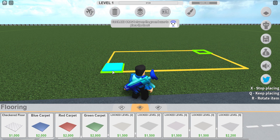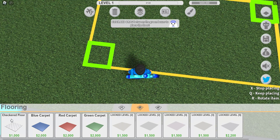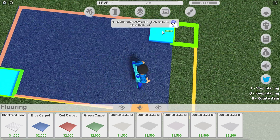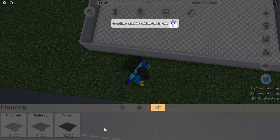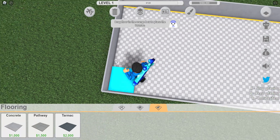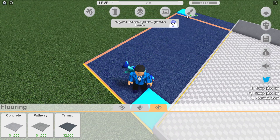Checkered floor — nah, blue. If you know anything about me, it's that I like blue. I honestly really like blue. I'm crazy about it. I'm crazy about blue. Ask my friend Fernando. He knows.